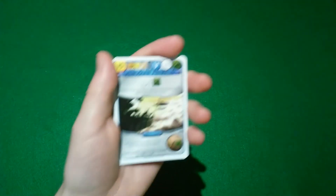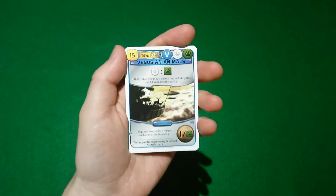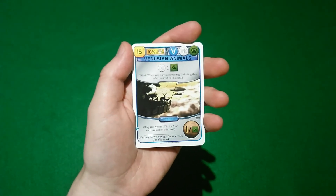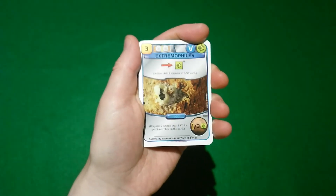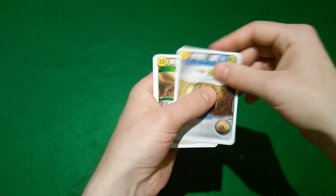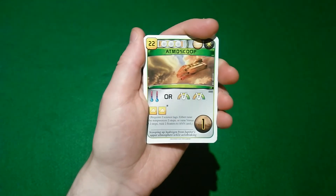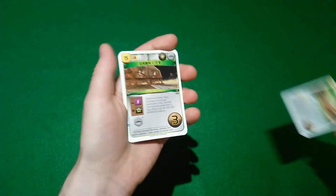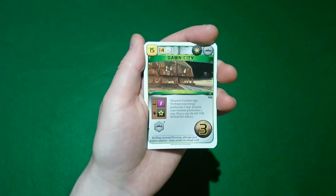Venus cards interact pretty well with a science strategy. Venusian Animals will give you an additional point for every science tag played, though you won't be able to play it very early because it requires 18% Venus. Extremophiles provides a new way to get additional microbes on other cards, requiring just two science tags. Atma Scoop gives you three points for only 22 megacredits — approximately seven each — not too bad. Dawn City gives you three points for just 15 money, requiring four science tags, which is a pretty good deal.